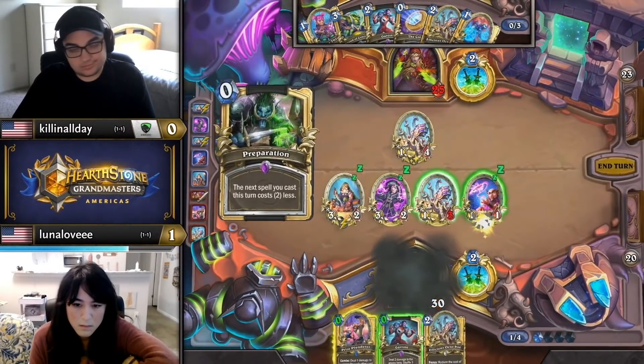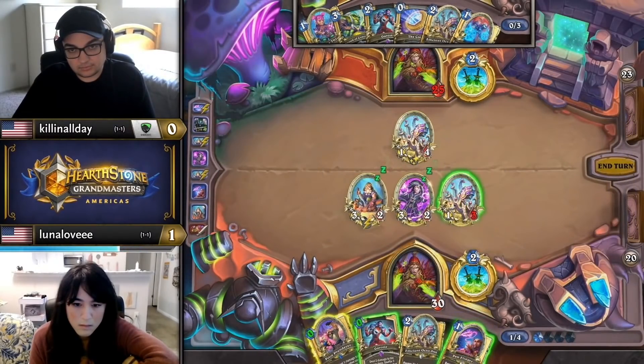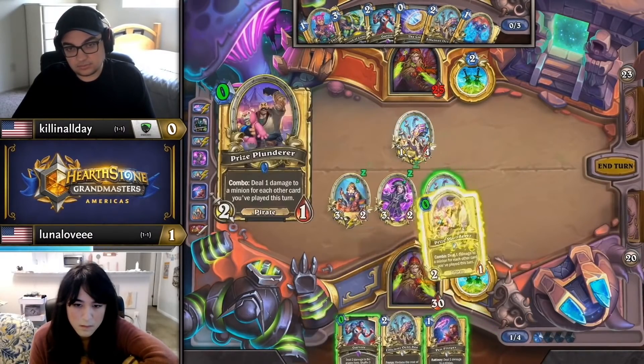When he goes with the Octobot on board for turn 3, Luna gladly punishes with a 4-damage Plunderer during her Field Contact turn. From there, she runs away with tempo and wins without a scratch.